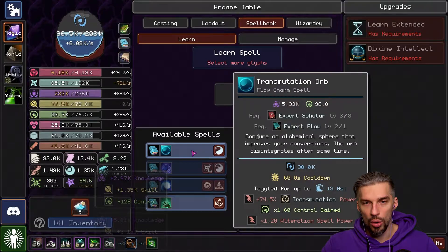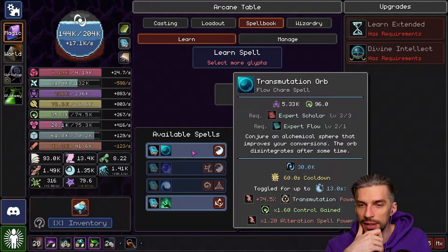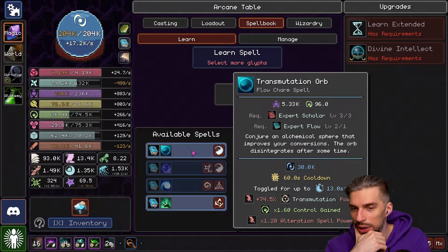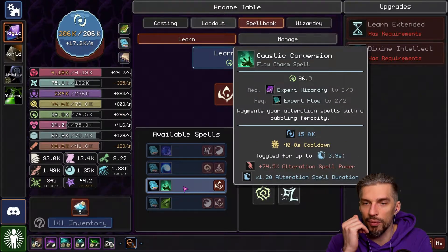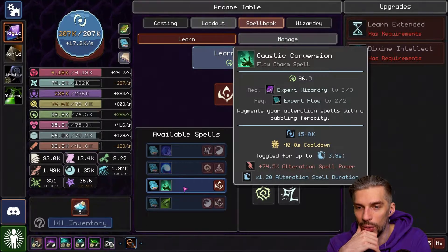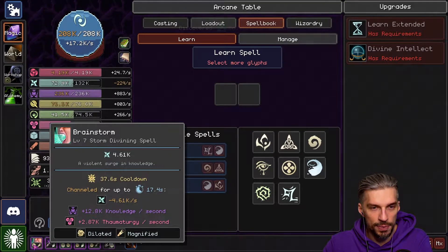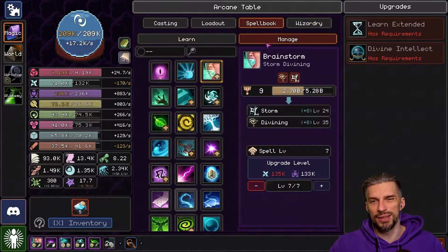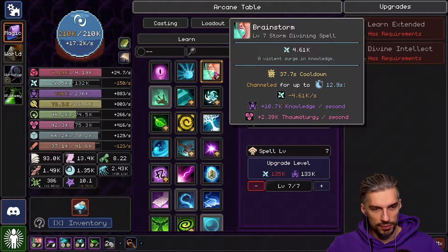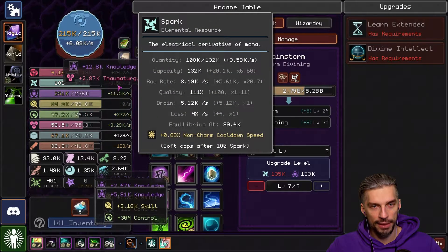Oh, we have new spells — Transmutation Orb, Flow Charm Spell: conjuring an alchemical sphere that improves your conversions. We will get better transmutation power, more control gained, and alteration spell power. I don't really need this though. Alteration spell power and alteration spell duration... I don't even know what alteration is for me. We don't have alteration at all — I think this is for some specific builds that I don't really understand yet. Magical mambo jumbo that I can't comprehend.